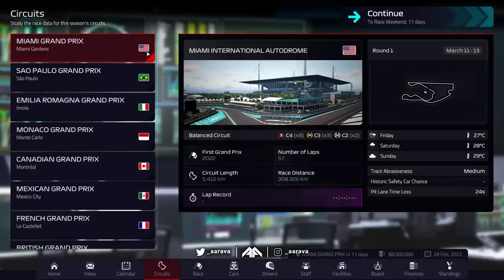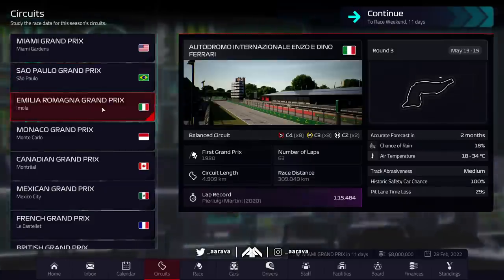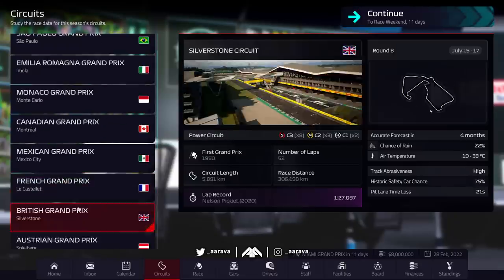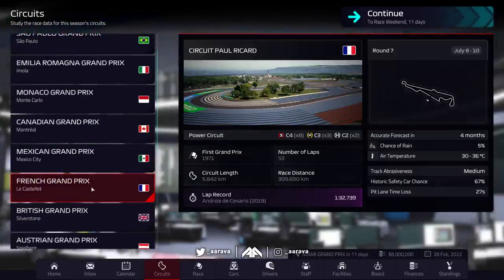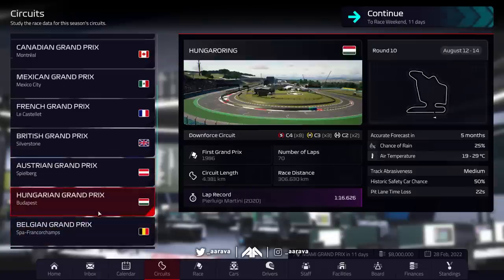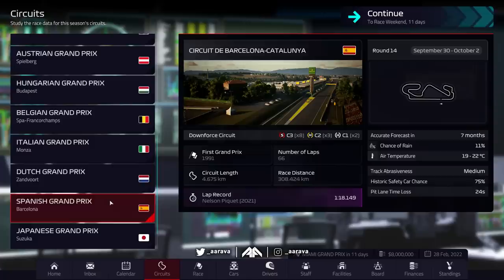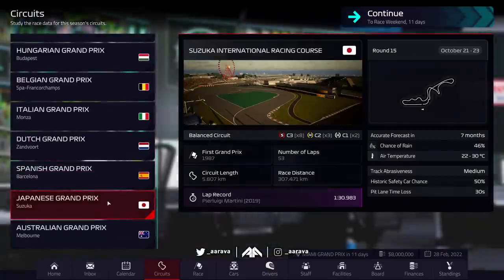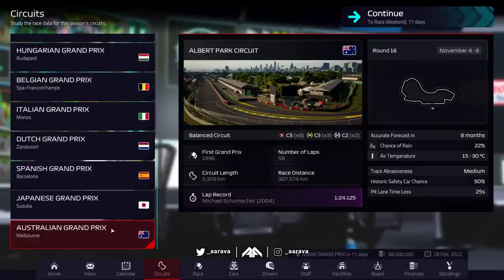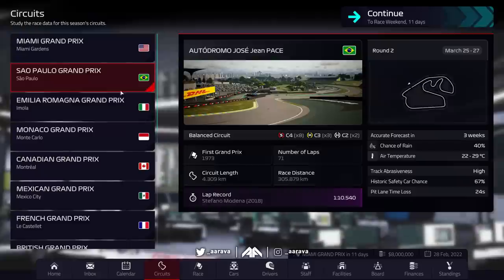We've got as accurate a calendar as we can get from 1991. In 1991 the first race was the US GP at Phoenix Street Circuit, Phoenix, Arizona. In the game we've got Miami, then Sao Paulo for the Brazilian Grand Prix, then Imola, Monaco, Canada, the Mexican Grand Prix, French GP — in 1991 that was at Magny-Cours but here we've got Paul Ricard. Then Silverstone, the Austrian Grand Prix instead of Hockenheim, the Hungaroring, Spa, Monza. Instead of Estoril we've got Zandvoort, then the Spanish Grand Prix at Catalunya, Japanese GP at Suzuka, and we end at Albert Park instead of Adelaide.